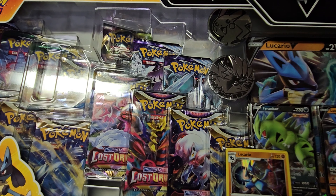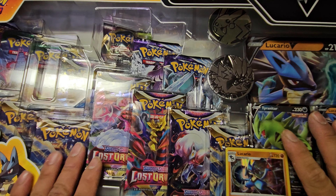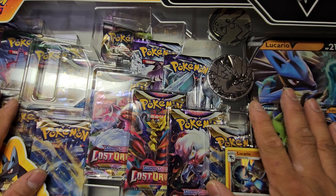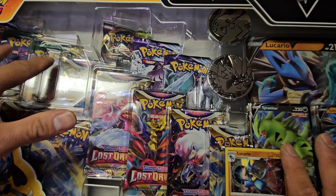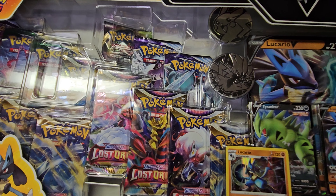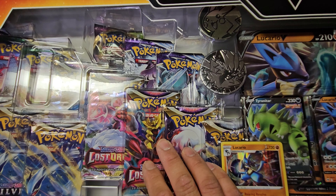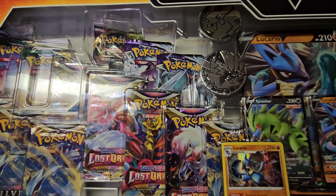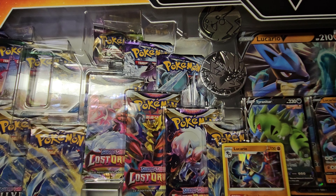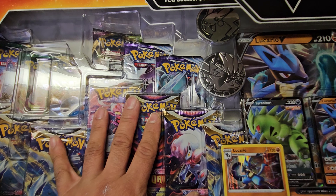Welcome back, it's that time to find whatever we're gonna find in this set. This is a big box, one of the last few that Sammystown is carrying because they updated it — they no longer have Evolving Skies on them. They all have Astral Radiance now, and Brilliant Stars. They even took out Chilling Rain and Fusion Strike, though this box never came with Fusion Strike anyway.